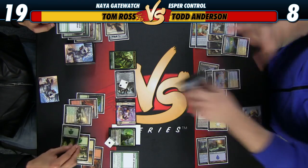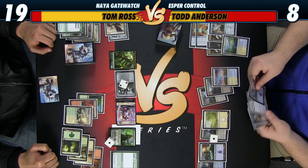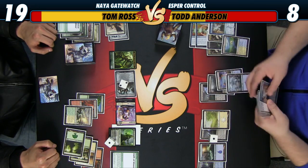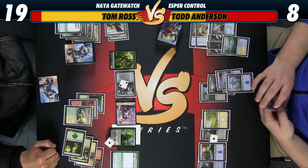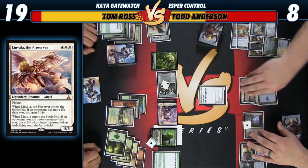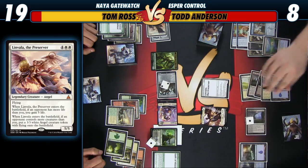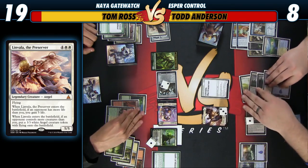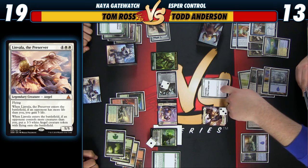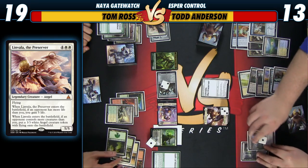That's going to put me down to eight. Draw, let's see what happens. Let's play a land. I will play Linvala the Preserver — it's going to give me five life, up to 13. We don't have any four-four or three-three angels, so I'm going to put an Olivia token into play with a three on it. And we're going to tap an Island over, because if somehow Linvala dies and we want to cast Dig, we might need it.